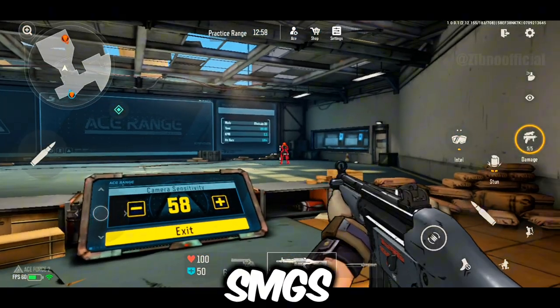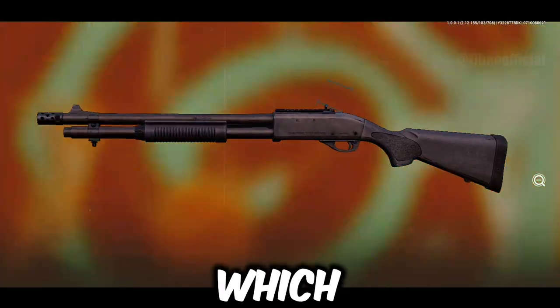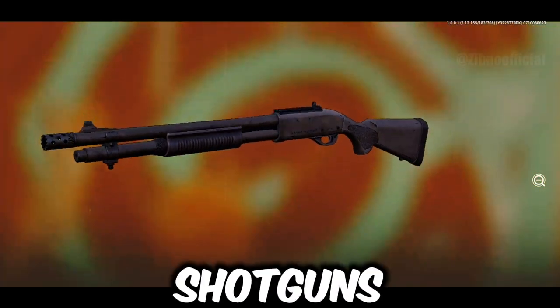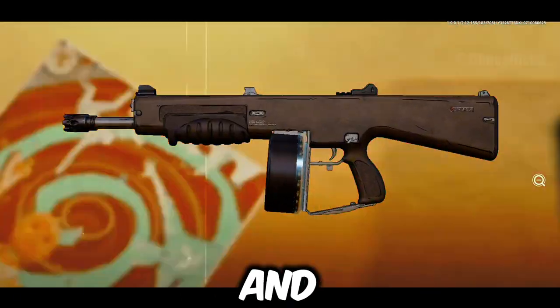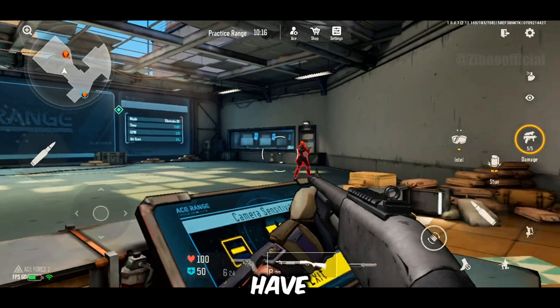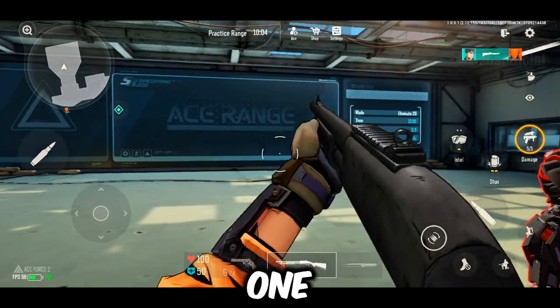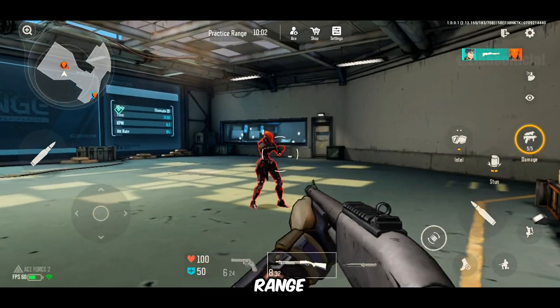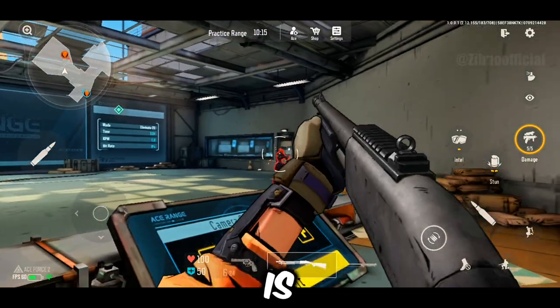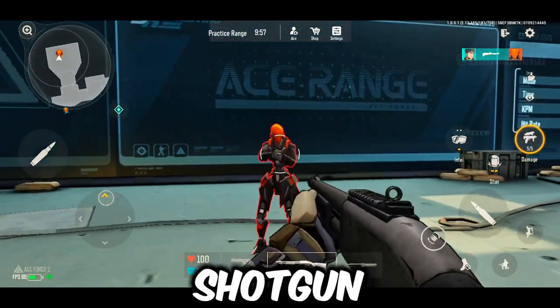We've covered sidearms and SMGs, and now it's time to explore the shotguns and assault rifles in the game. We have two shotguns: the M870 and the AA12. Let's start with the M870. It doesn't have a scope but it's still a solid choice. At close range, it takes one shot to take down an enemy. At medium range, it takes two shots, and at long range it's less effective, requiring around four shots. Overall, it's a reliable shotgun for close encounters.